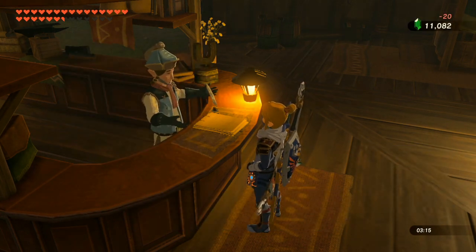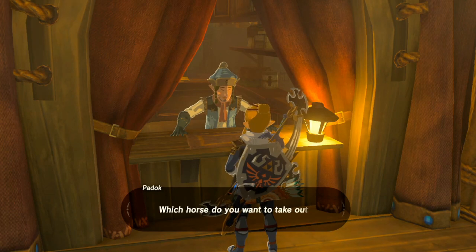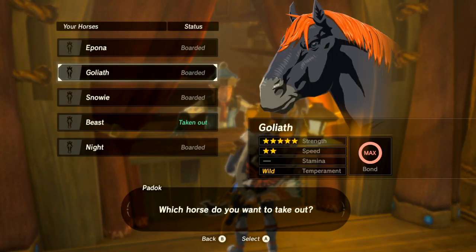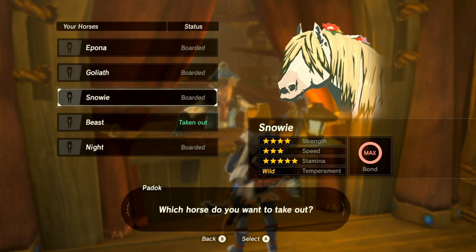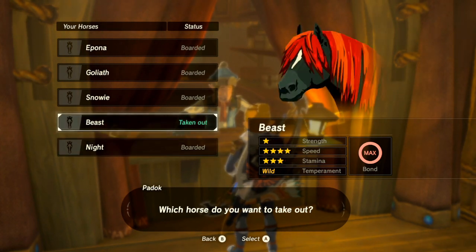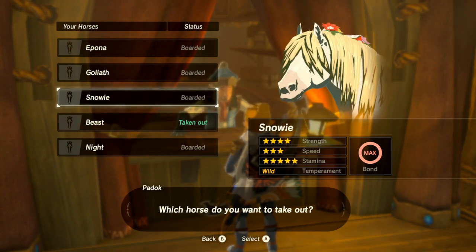Anyway, today I wanted to talk about horse stats. As we all know, different horses in Breath of the Wild have different stats. Depending on the coloring of the horse, or if they're a special breed, they will have variations of strength, speed, stamina, and temperament, as well as the bond that you create with them.